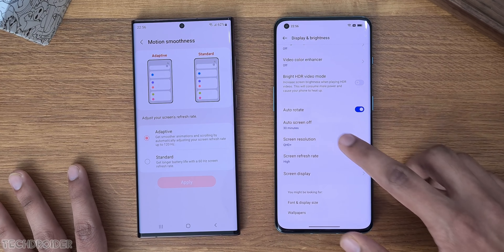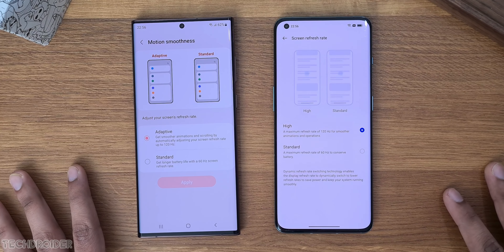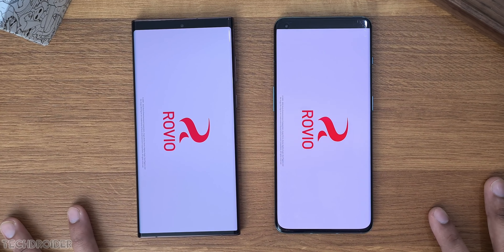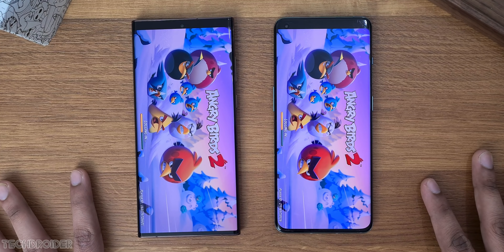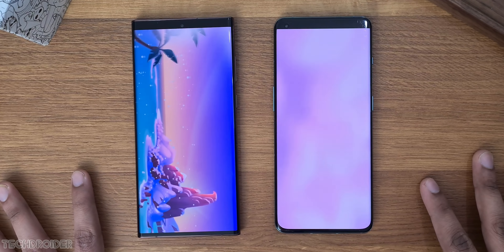Max-out resolution on both devices. Now some heavy games like Angry Birds — from now on you'll see the real difference between 8 Gen 1 silicon on One UI vs ColorOS. And that is quick on Samsung by a small margin.